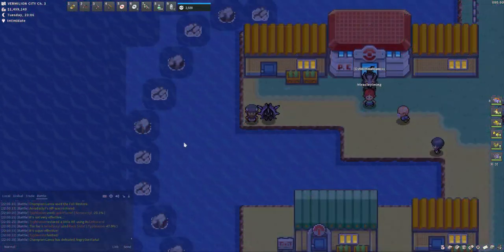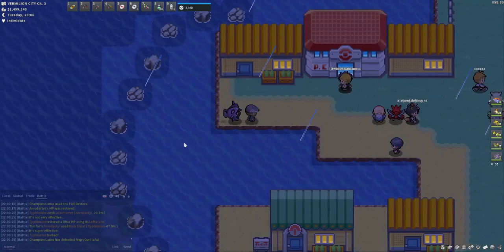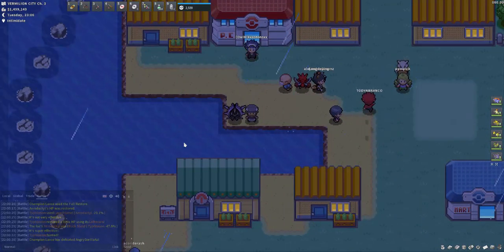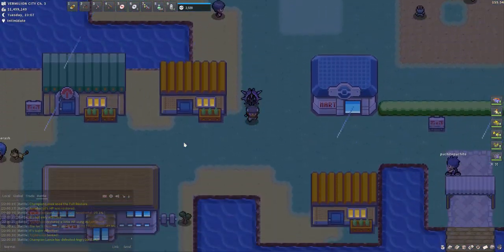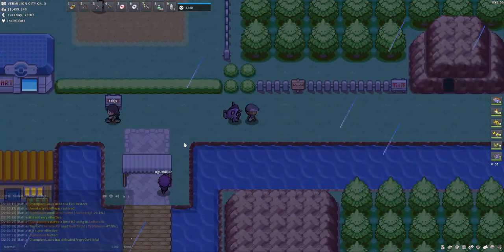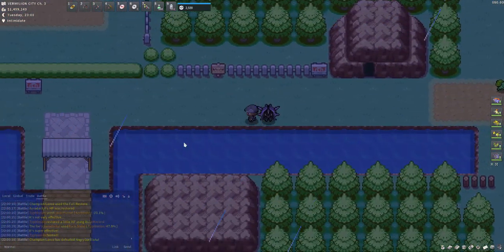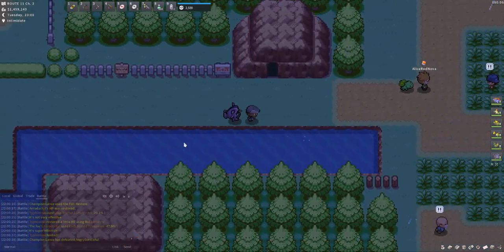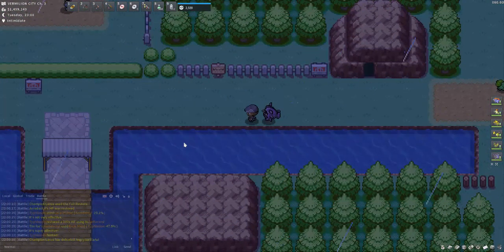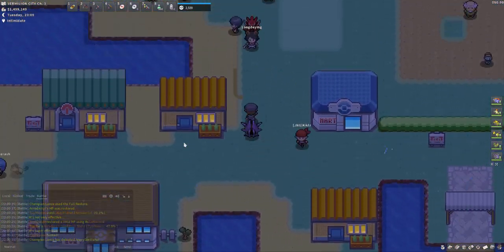The first couple of spots are right next to each other. The first spot is here in Vermilion City — all you need to do is be able to fly here and use Surf, and once you're on any of these water tiles you can pop a lure and go for Cloyster. The second spot is just over here — from this sign onwards is Route 11. These are the only water tiles in that area, basically a continuation of Vermilion City, so you can get Cloyster in any of these water tiles.